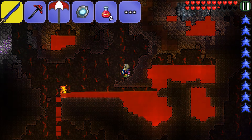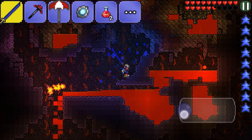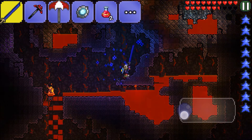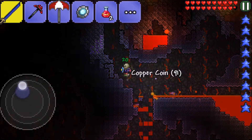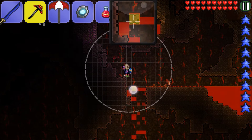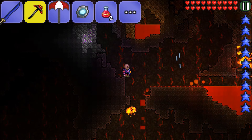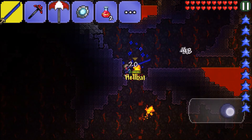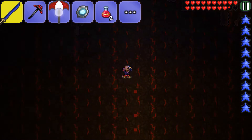Burning spire, you are pissing me off — knock it off! With hellstone we can craft a ridiculously awesome sword and a yo-yo that's freaking awesome. I'm not too fond of the hellstone armor or the molten armor — not my cup of tea.